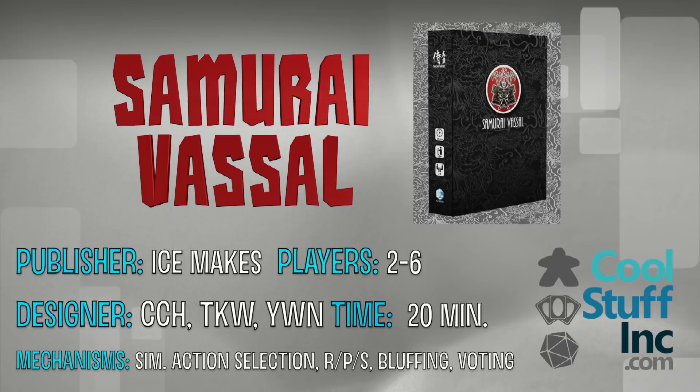Welcome back to another review with Sam Healy. Today we're taking a look at Samurai Vassal, a little card game put out by Ice Makes. It's basically a bluffing game where you're trying to get the most trust points from your daimyo before everybody else does. The target is 12 or more trust points — once somebody reaches that, they've won the game. Let's get down to the table and I'll show you how it works.